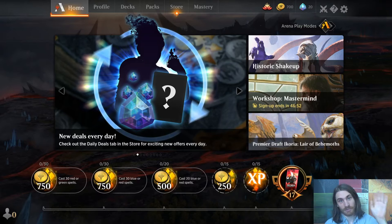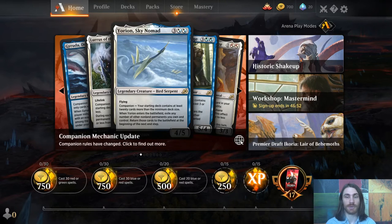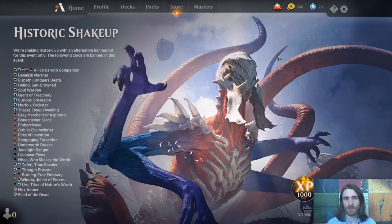Hey Magic Community on YouTube, T1GlistenerElf here. Right now we have two free events going on in MTG Arena: the Historic Shake-Up and the Workshop Mastermind. Historic Shake-Up is pretty simple — it's Historic with a nice long banlist — and I would like to play something silly. This looks like it cuts out basically everything, which means decks that otherwise wouldn't be viable can be viable. Not that the one I'm about to play is, so let's try it out.